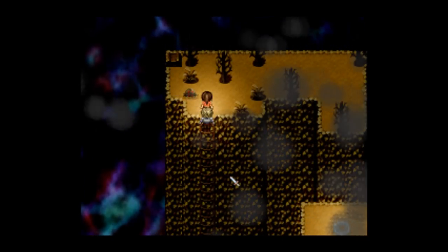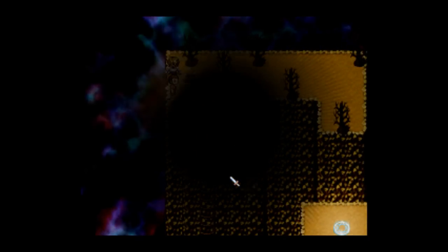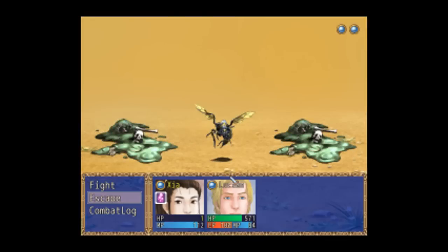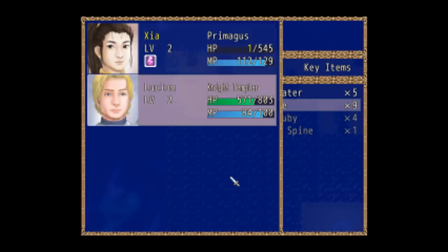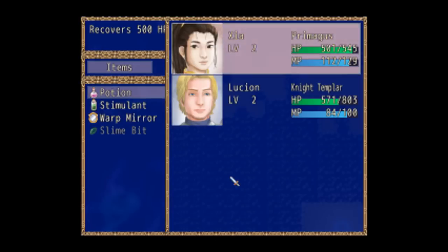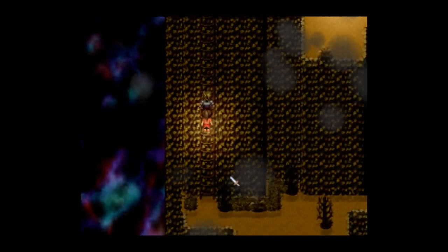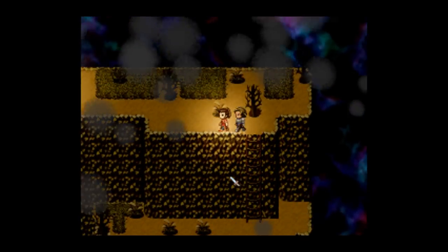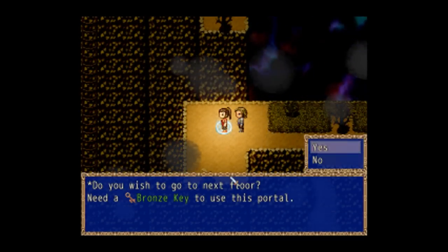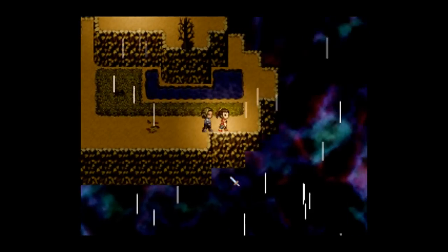I'm going to try and sneak past him if I can. 338 gold. I did note that she was poisoned — see what I mean by poison being a problem? It can really hurt if you don't keep an eye on it. The poison can't actually kill you, but it can take you down to one health. Speaking of poison, there are antidotes — they are life savers in this game.